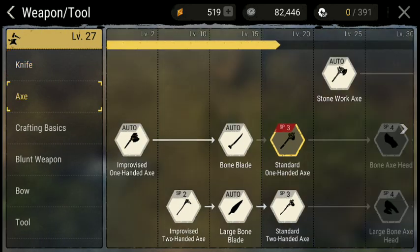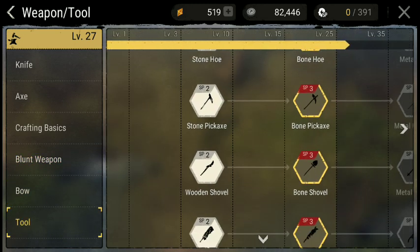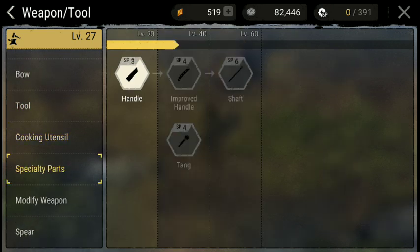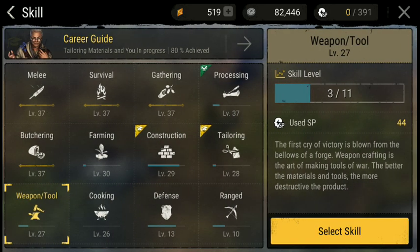Now, weapons — I have a lot more of these skills filled in. It's mainly just the stuff that I need, but for tools as well. This is one of the main things my character does, and I still don't have all of these unlocked — I'm still working on some of them.